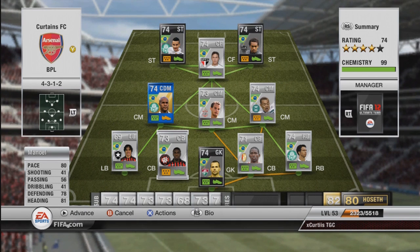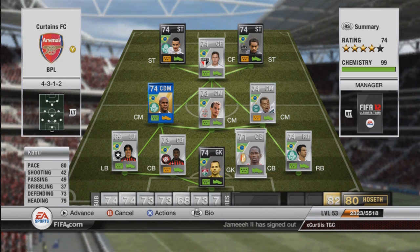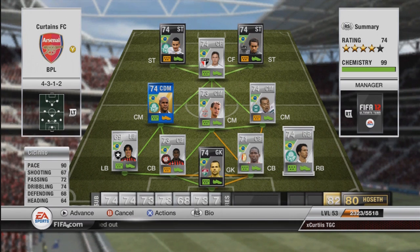First of the two centre backs is Manuel. This guy costs about 20k. He's got 80 pace, absolutely solid, really hard to get past him, and really good when he goes forward for corners. And Canu is almost identical - 80 pace, an absolute brick wall, impossible to get past him. He scores a ridiculous amount of headers from corners. Everything you want from your centre backs: fast and good at defending.